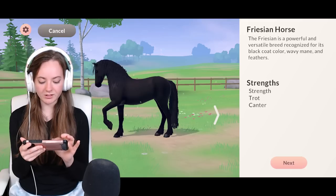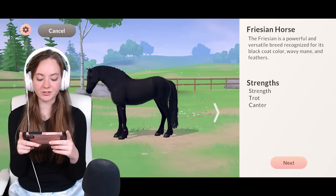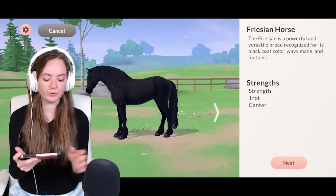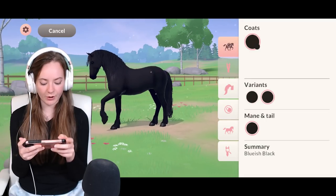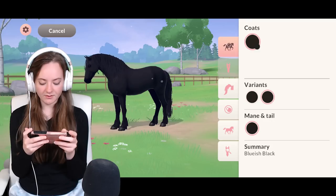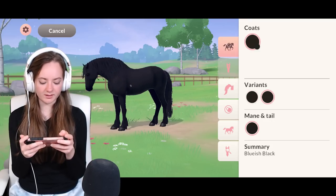So we've got Swedish Warmblood, Arabian, Welsh Cob... should we start with a Frisian because we've got Dave? He's a Frisian horse — I know he's a Frisian Sport Horse but there isn't that option, so we'll just go with a straight Frisian. Some really great color options here. I think Dave is slightly more blue, or maybe I should just go with the matte black. I'll just go with the standard black.